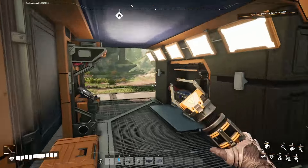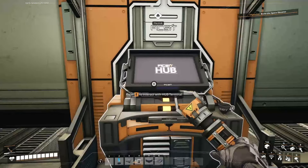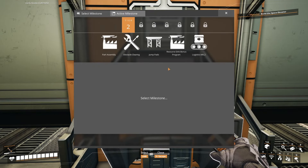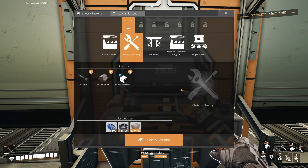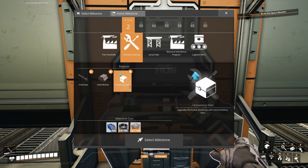On this episode, we're going to be working on Tier 2. So let's check out what we have to do for Tier 2. We have five milestones. In parts assembly, we get an assembler, copper sheets, rotor, modular frames, and smart plating.